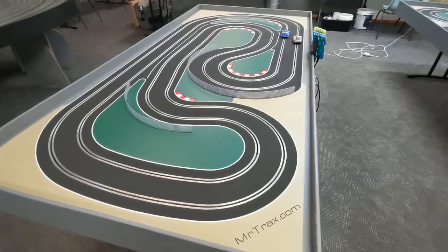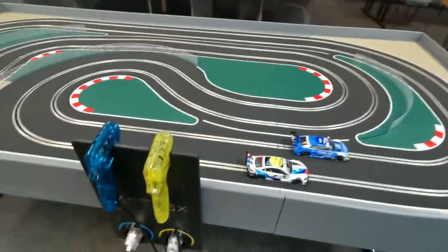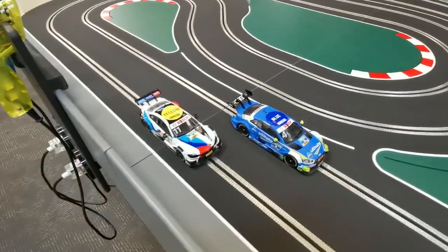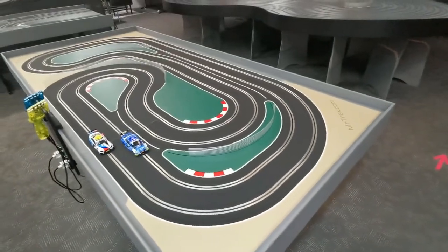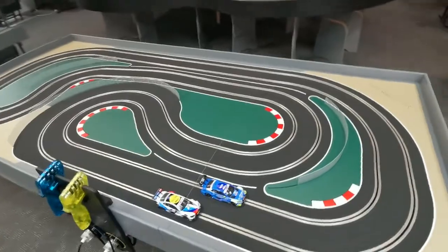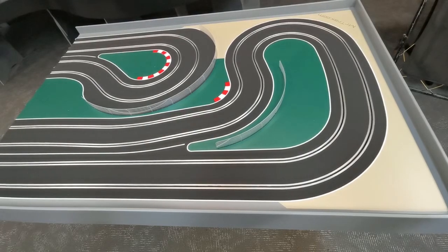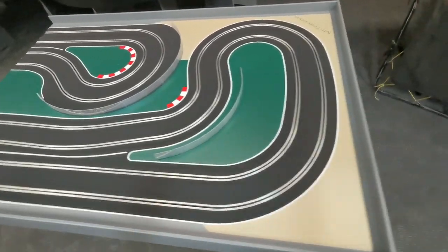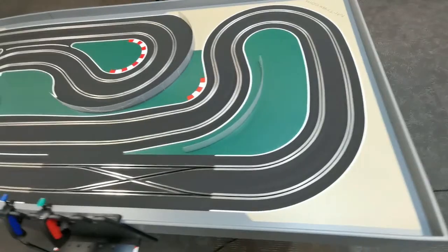We've got our two-lane analog set here — it's the smallest set that we sell. We've got our control panel with a blue and yellow controller, we've got our cars, they're actually labeled with blue and yellow at the moment. That's the sort of slot car track that most people are accustomed to: one car per lane. And we're just going to demonstrate what you can do if you want to go digital.